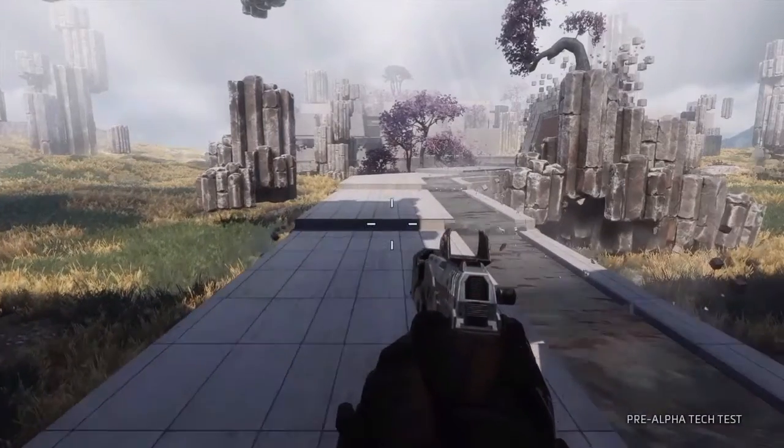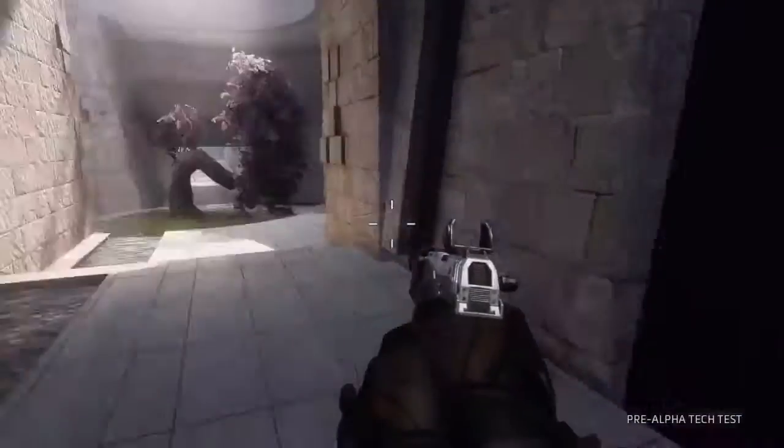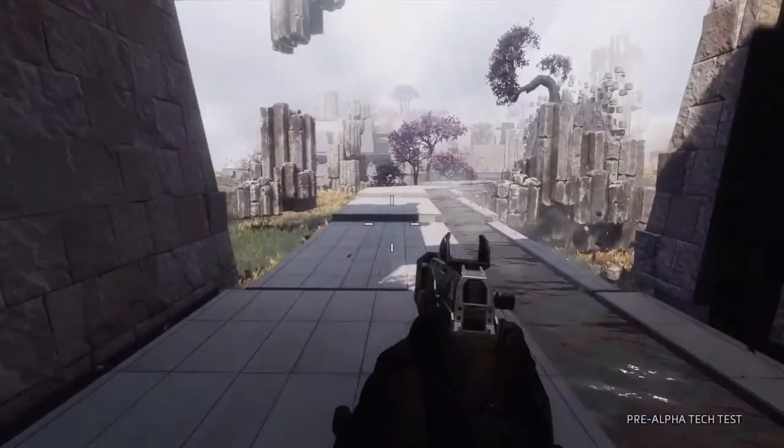Hey, what's going on guys? I'm on the Titanfall 2 beta today and I've got a pretty cool easter egg for you. It's in the training section. What you need to do is wait till you get to this tunnel — you go through a bit where you do jumping and sprinting.